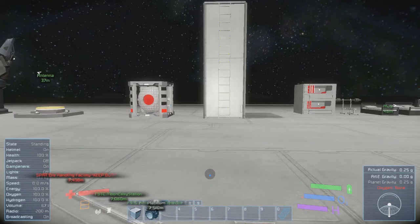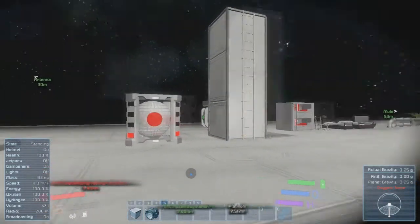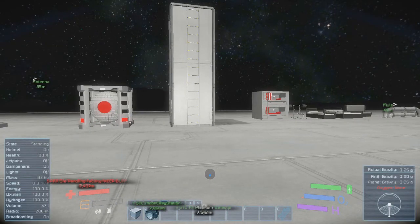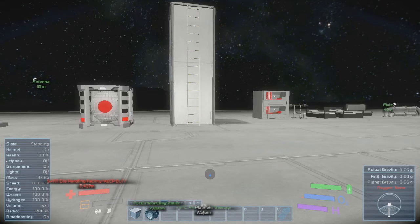A simple, compact HUD should be the default, with the option to bring up a more detailed view when needed. You'd probably still keep the bar at the bottom, get rid of the side elements, and maybe add warning lights on the lower area — kind of like warning lights on a car dashboard — rather than all the current status indicators.